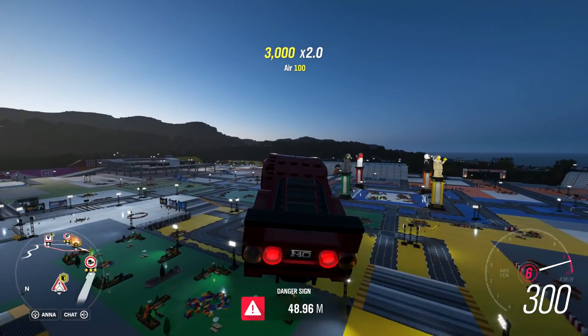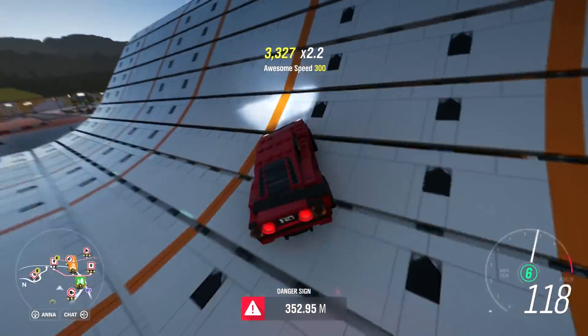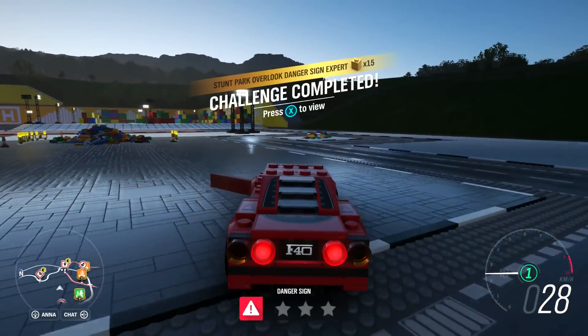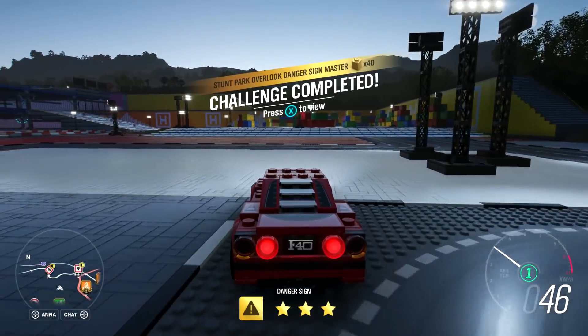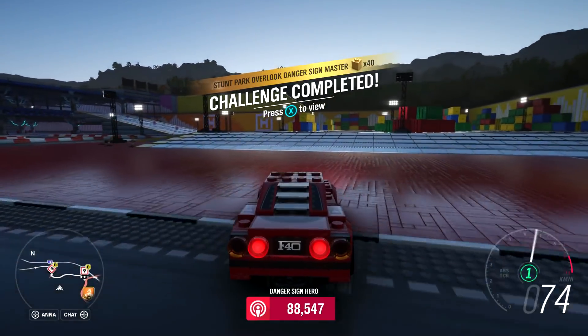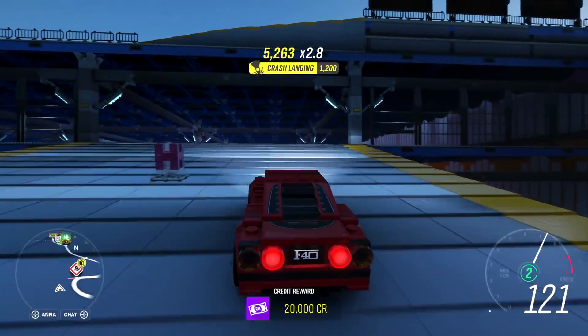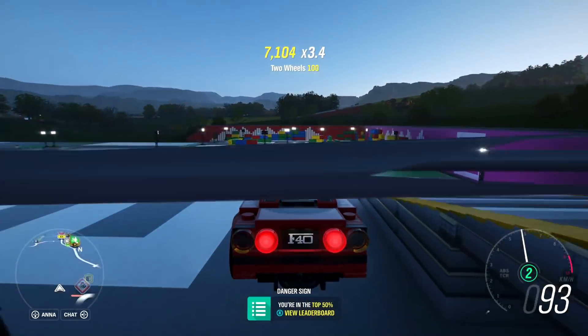We might not even be able to do it because we're going to jump too far — 353 meters. Holy moly. Well, we blitzed that one, right into the danger sign. 20,000 creds. I've got to get to that drift event, I just need to get out of here first.